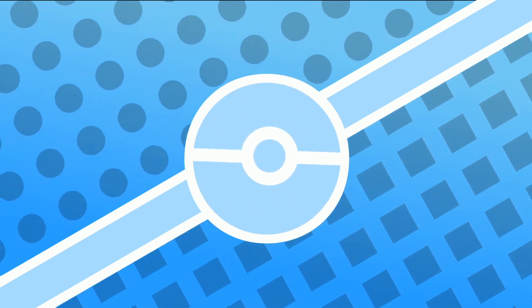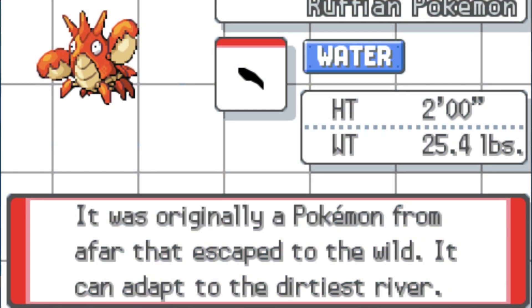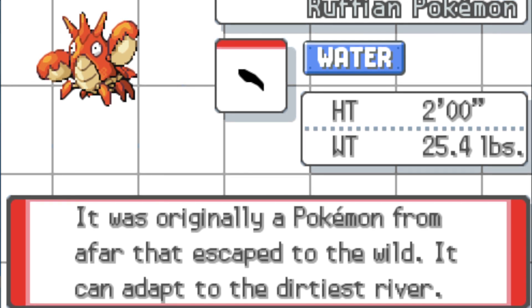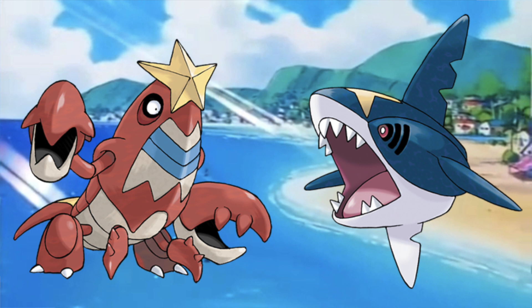There are also Pokédex entries that show Pokémon differ by area. It's heavily implied that Copperajah came from another region and may even look different there, because it may not have been Steel-type. Corphish — we know from the Gen 3 games — is from another region. It came from there, became invasive, and adapted to the Hoenn environment. That's even why Crawdaunt seems to have elements of blue and a star on its head — it's mimicking one of the greatest predators in the Hoenn region: Sharpedo. So again, a regional variant in Gen 3.